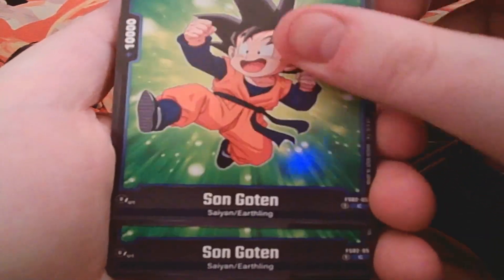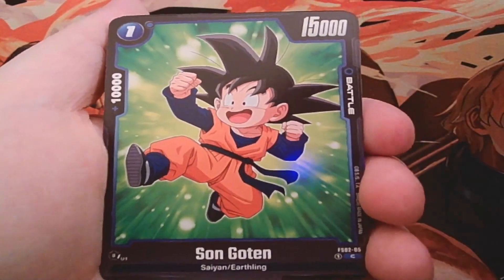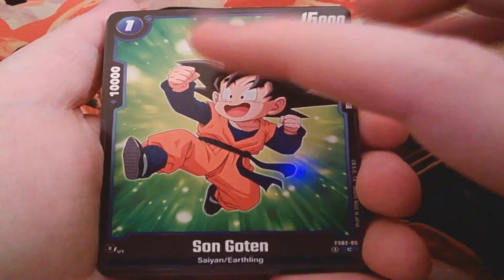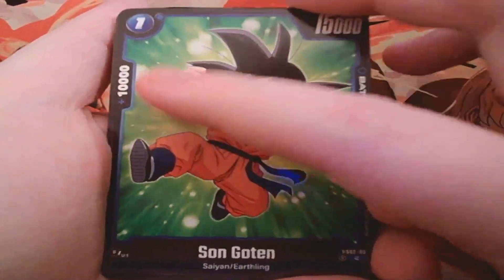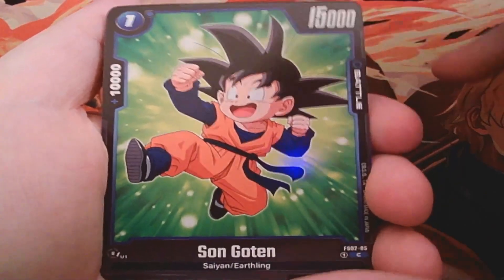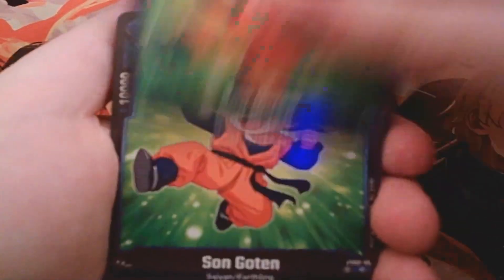Then we have Son Goten — a one-drop with 10k power and 15k combo power. This will be one of the cards you'll probably keep around, since it's something you can search with the Gotenks card. Being able to refuel your hand with 10k combo pieces is a very valid strategy. We get four of those.